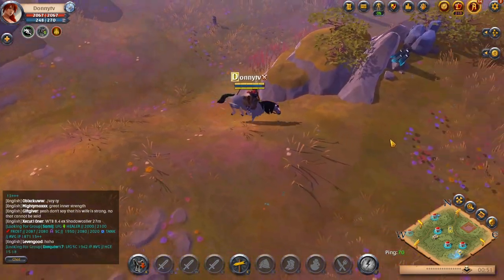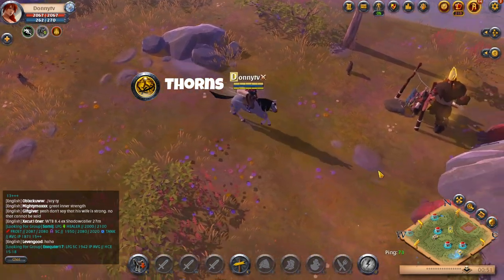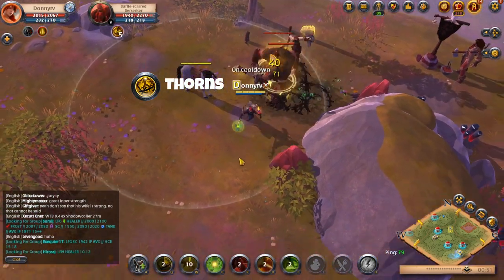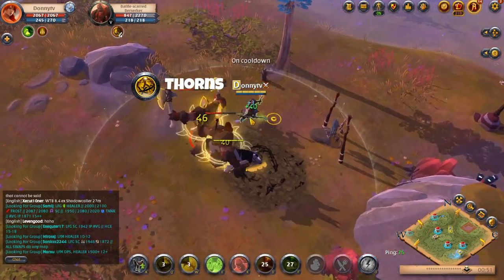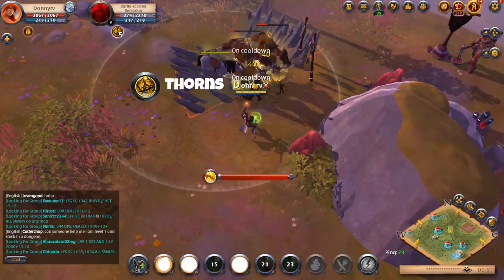For your Nature Staff you will go with Thorns as your Q. This will be your main source of damage combined with your auto attacks. You will drop thorns under your mobs causing magical damage and applying a thorn charge for every tick up to 5 stacks. This will also slow the mobs down by 25%.